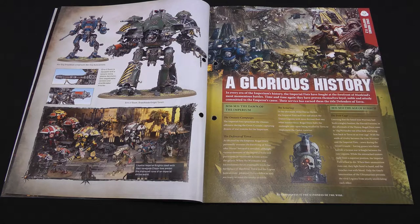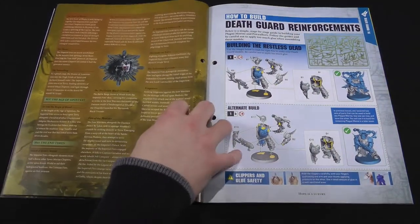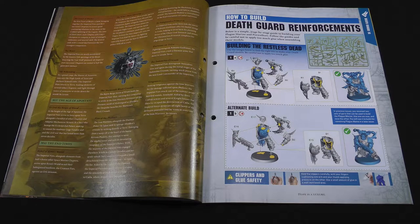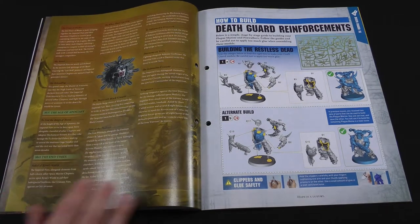Then a glorious history — battles of the Imperial Fists, the Defenders of Terror — covering things they've done over the millennia up to the present timeline. Then how to build the new models: the Plague Marine goes together in one or two ways. We've got parts previously from Issue 46 for the plasma gun, and the bolt gun parts were back on the sprue around Issue 33 or 34.